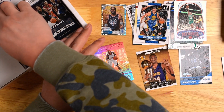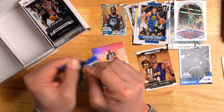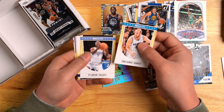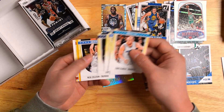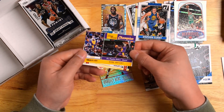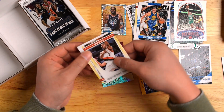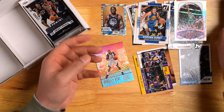Up next, we got 2011-2012 NBA Hoops — Kobe on the front. Let's see if we can pull another Kobe. Starting off with Chris Kaman, Ty Lawson, David West, Sam Young, Nick Collison, and — another Kobe! Slam Dunk Champion, 1997, Los Angeles Lakers, NBA Hoops. I'll take that. Wesley Matthews and Leandro Barbosa. Not bad.